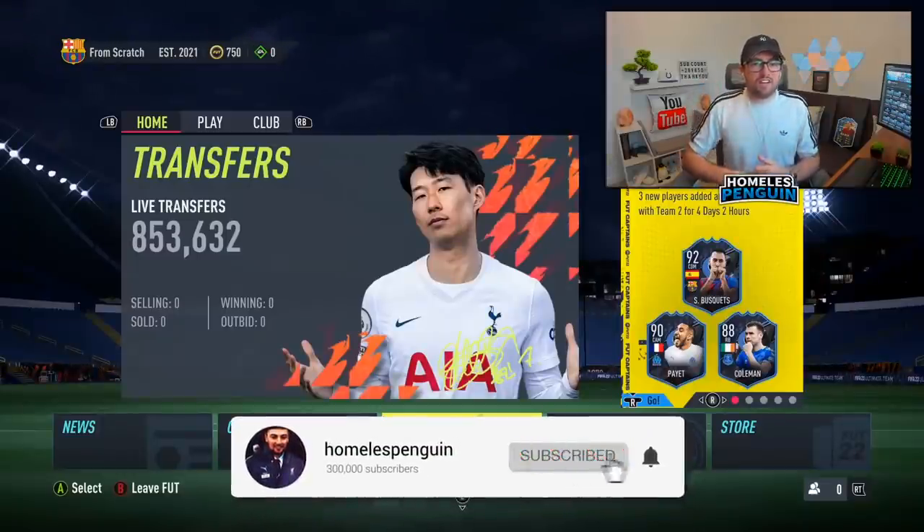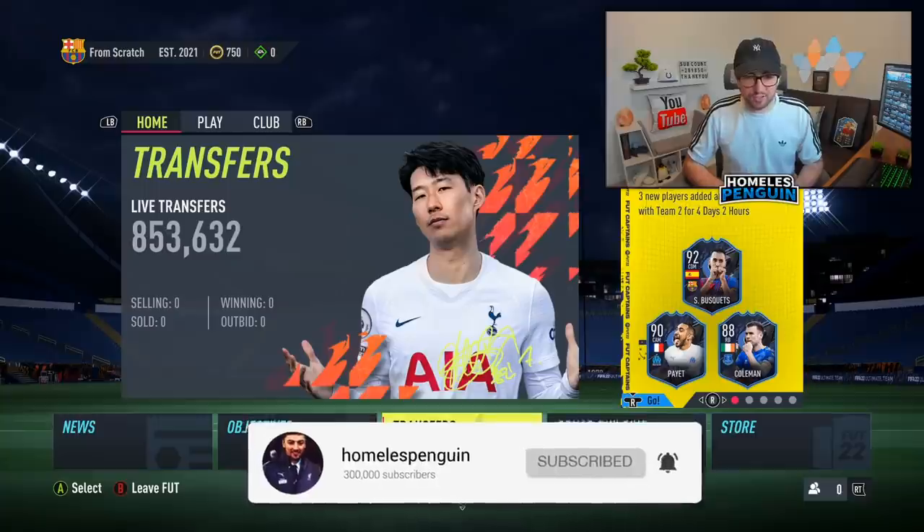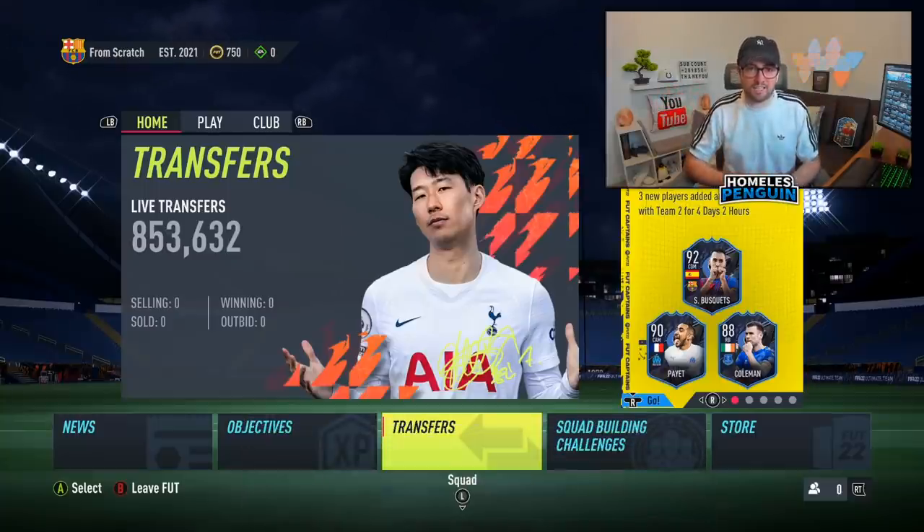Welcome to a FIFA 22 trading video. Today we're gonna be starting off with 750 coins, open up a bronze pack, sell the contents and then trade up to a prime icon moments item.